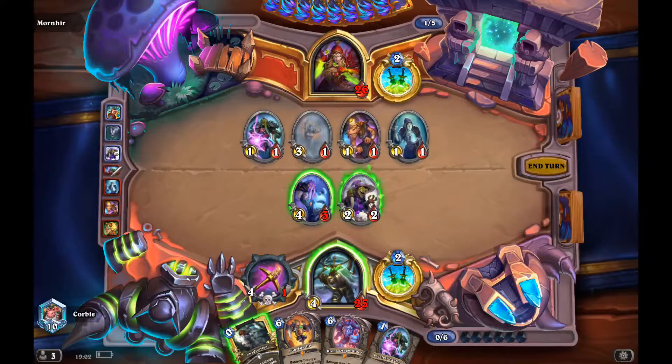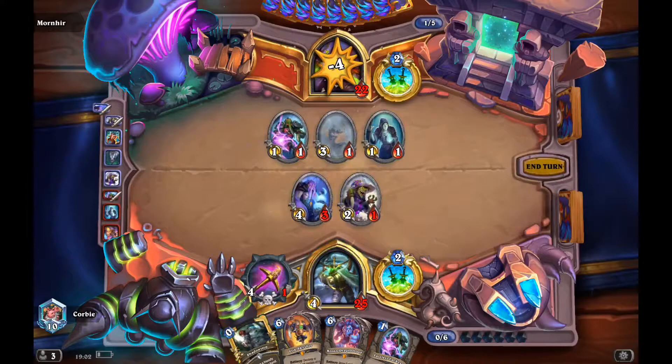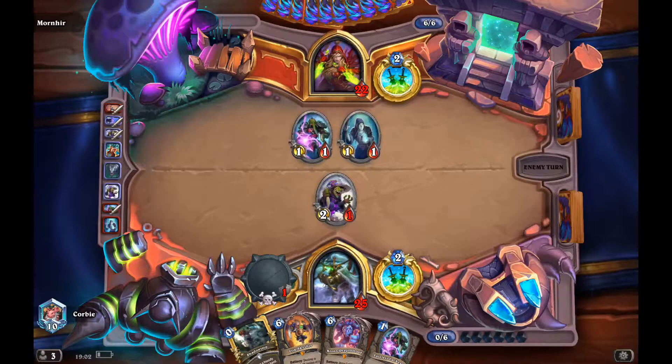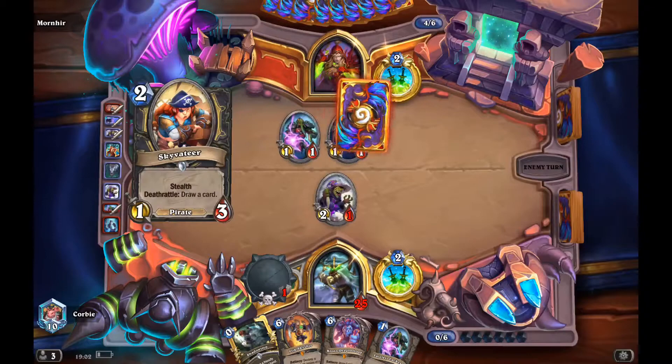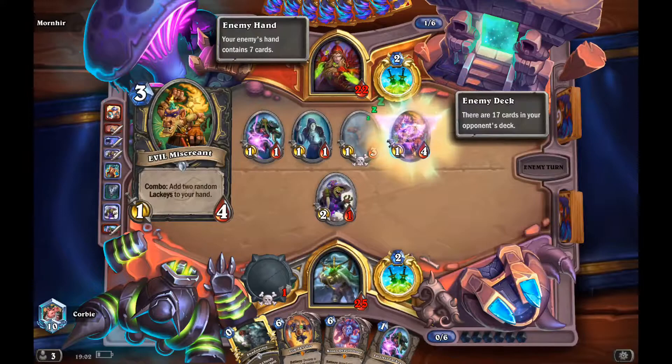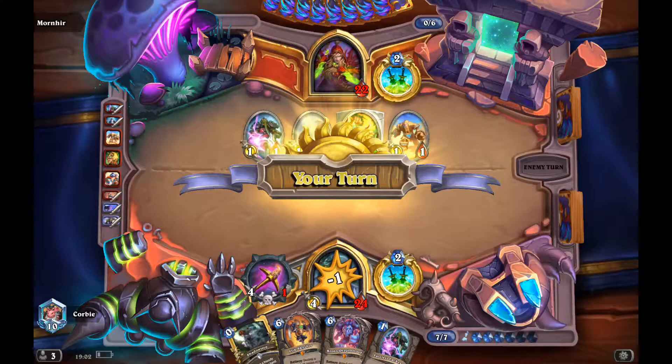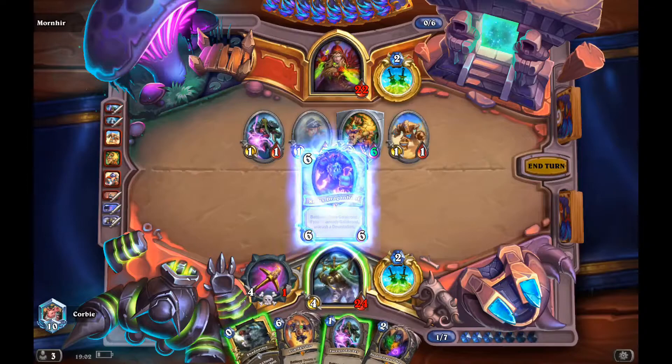I'm just going to hope and pray he doesn't have Tugwoggle and go face. I'm thinking maybe Kronk's next turn, and if I play early Galakrond with the Lackeys I could get ahead. It all depends on his tempo and what he has in hand. He draws another Evil Miscreants and a six-health Taunt, so I think I'm going to go Kronk's here.